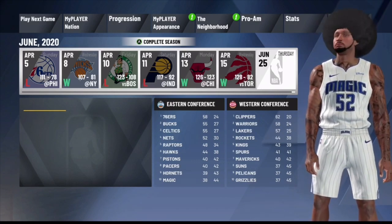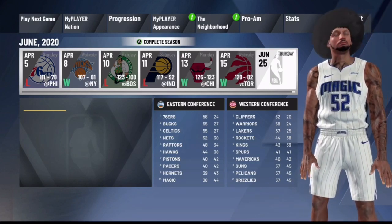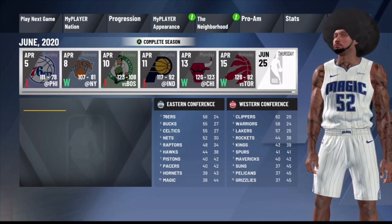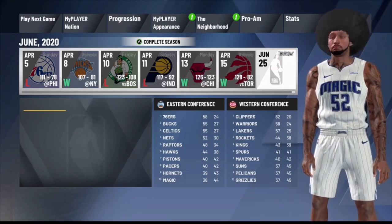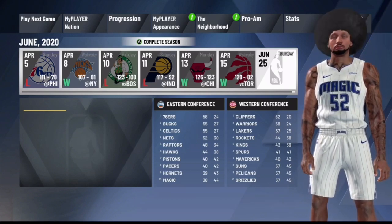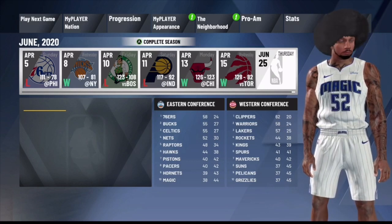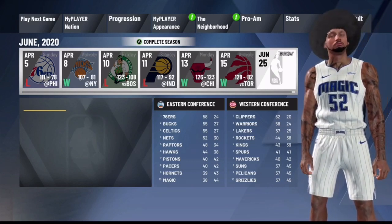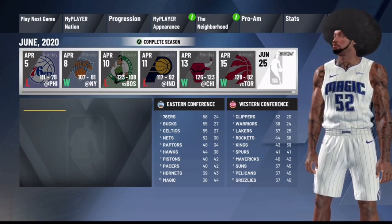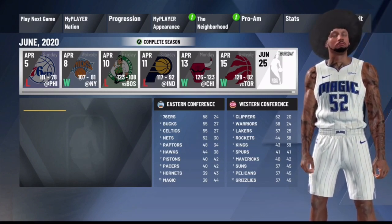This video is focused on how to do this glitch when you sim to the end of the season. You can also do this in the prelude or if you're able to ask for a trade — I have videos on that for both PS4 and Xbox linked in the description. In this video I'll show you the Xbox version of the MyPlayer Nation glitch when you sim to the end of the season.